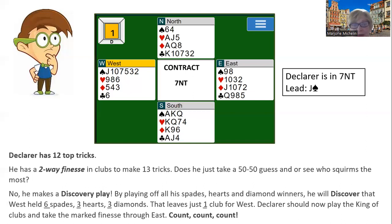If you count — not the high card points this time, but count the distribution — you'll know how to play the hand, and you play the king of clubs first in case West had the stiff queen. It was safe for you to play off all of your spades, then all of your hearts, and then all of your diamonds to get a count on the hand. You didn't misguess the club because you made a discovery play — you figured out how to play the hand by playing off the other suits.